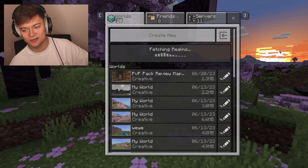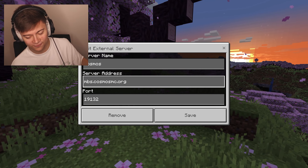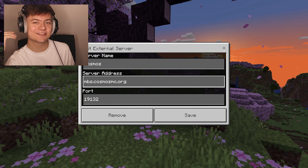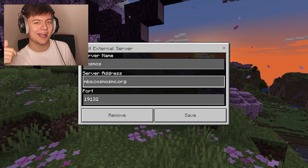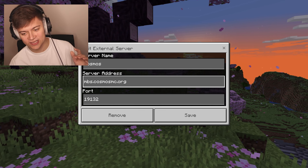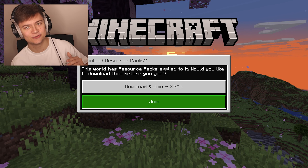The one in the number 5 spot is the Cosmos MC Minecraft server. If you want to go and take a look at it, this IP as well as all the other IPs will be listed in the description below. The address is mbs.cosmosmc.org, the port is default, and without further ado let's drop in.